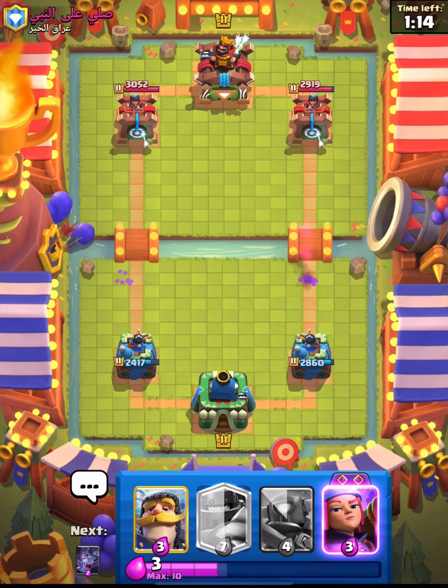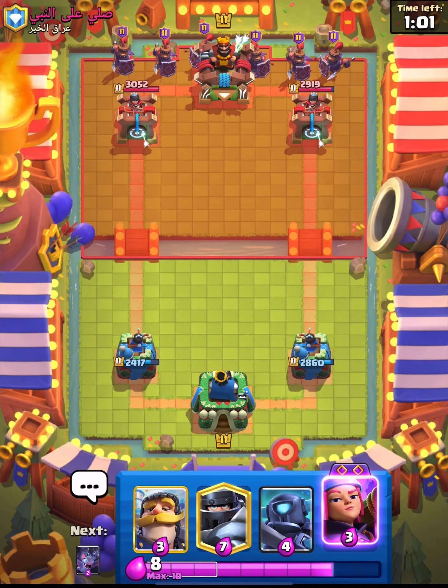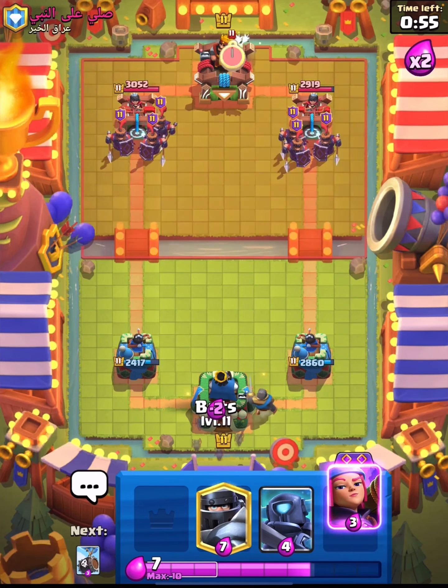We all kind of know how some of these combos work — I'm sure a lot of you have come against the Mega Knight Mini Pekka combo. Along with bats, Mega Knight bats is like the mid-ladder dream. I'm sure a lot of you know these so I won't waffle on about them too much, but I just want to point out just how strong some of these things can be.